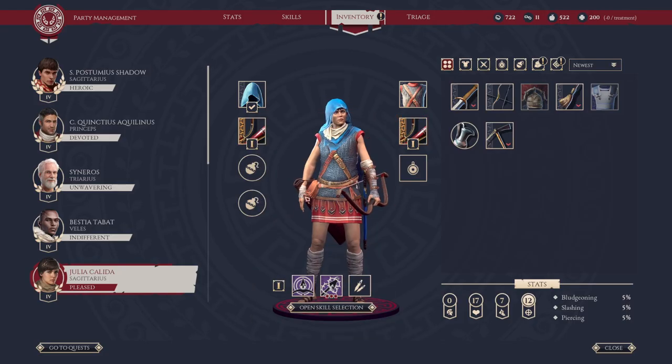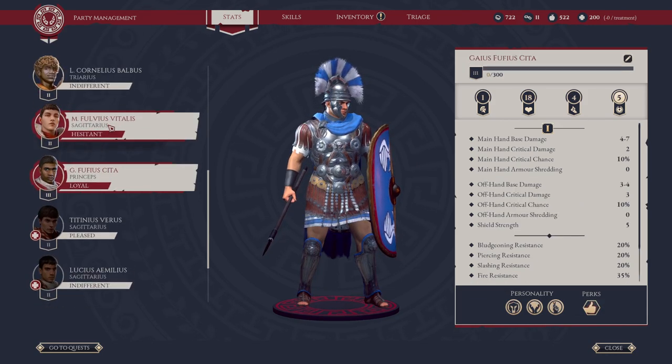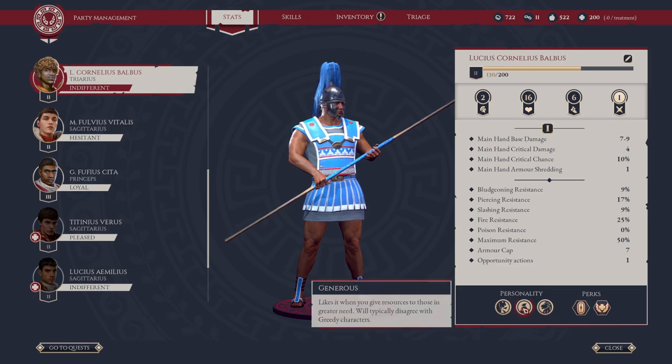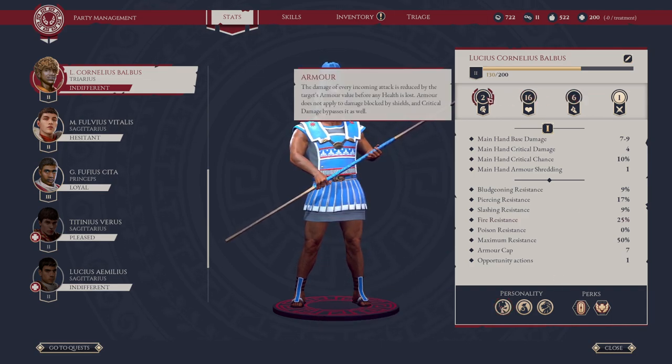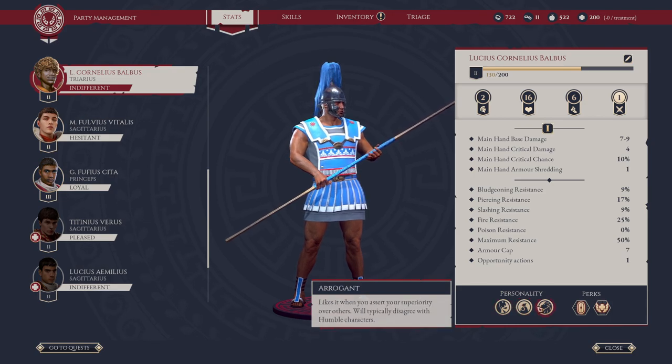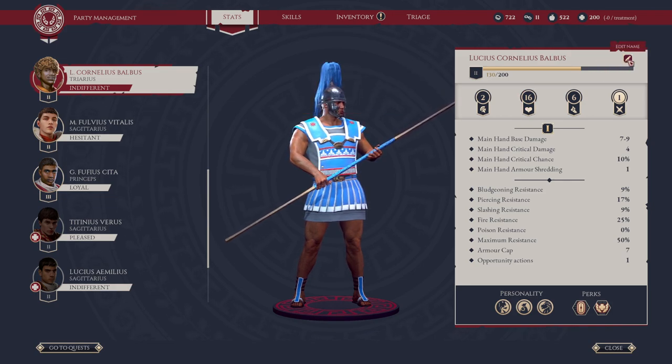The final tip is to look at the stats and personality traits of your different Praetorians. Everyone has their own personality traits, and these traits are going to determine if they like you or hate you long term. For example, warmongering decisions that lead to war will increase Cornelius's opinion of you. That determines their loyalty and how much they like you over time, which is really important.